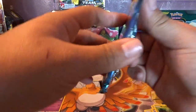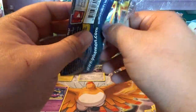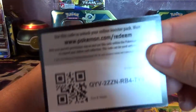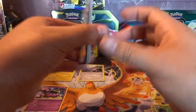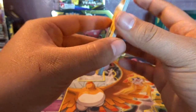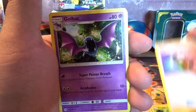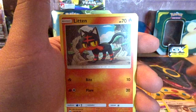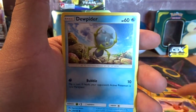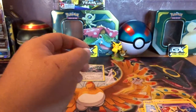We're getting a lot of Holo Rares. Can we get something better than a Holo Rare, please? Thank you. We're down to our last three packs — hopefully we get something good, something fancy. We got Lightning Energy again, Raichu, Golbat, Professor Kukui, Litten, Stufful, Eevee, Dupad, Poliwag, Popplio, and a regular Rare Cosmoem.